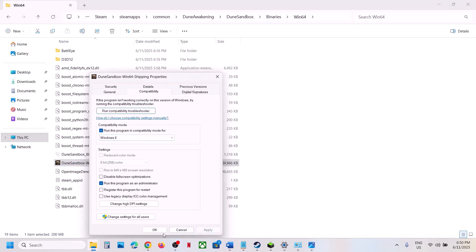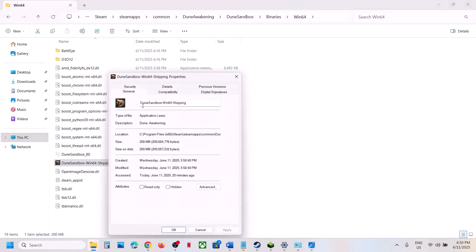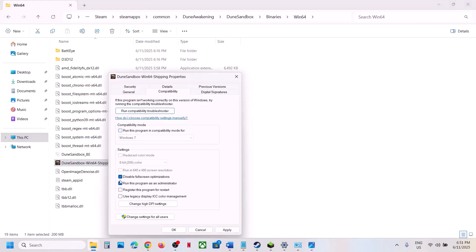Launch the game and check. If that does not work, try selecting Windows 8 compatibility mode — hit Apply, click OK, and launch the game. You can also try Windows 7. You can even put a check on 'Disable full screen optimization', hit Apply, click OK, and launch the game. If still not working after checking all these boxes, uncheck them, hit Apply, click OK, and follow the next step.